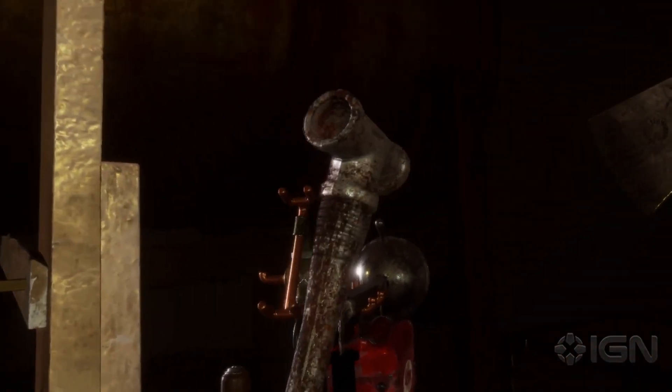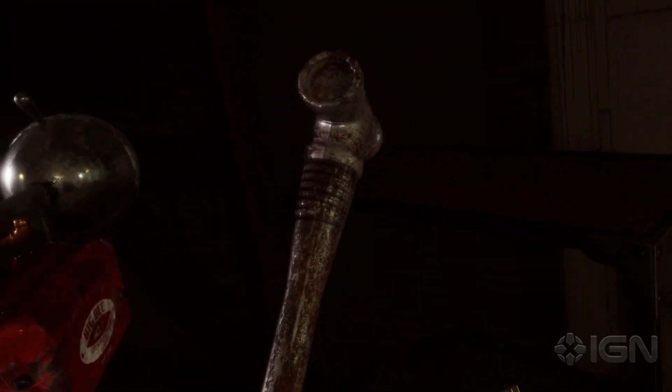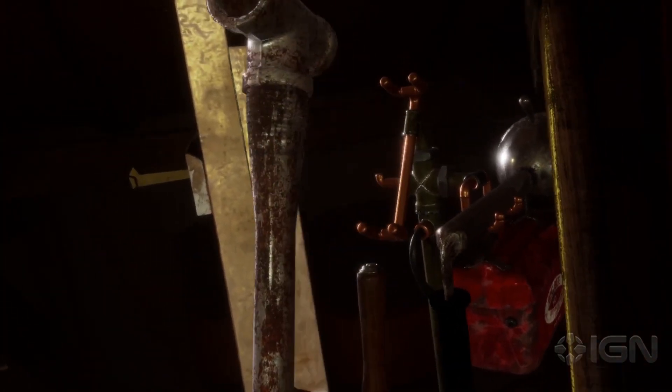We found an axe — it should be enough to deal with that barricade we saw in the other room. Now take a look at our weapon snapping system: if one of those is active, it'll snap every time you drop it. To swap weapons, you just have to drop the new weapon on the wheelchair hanger and it will become your new active weapon.